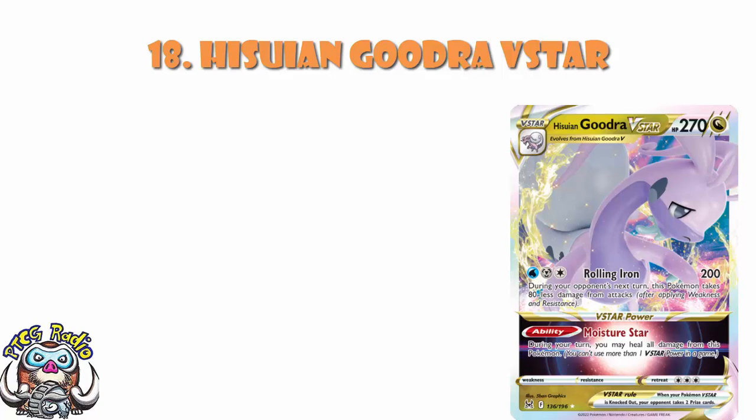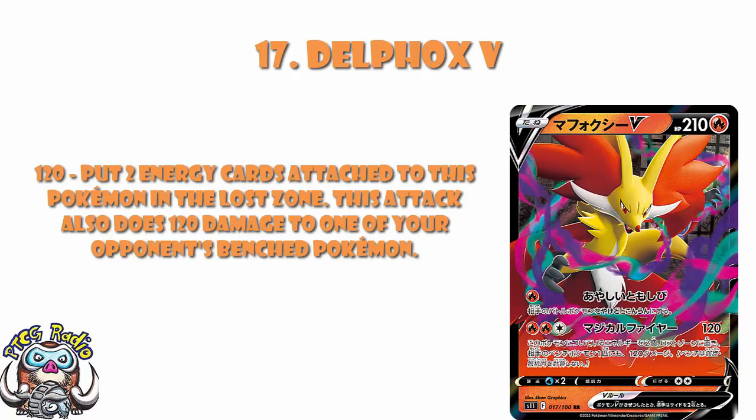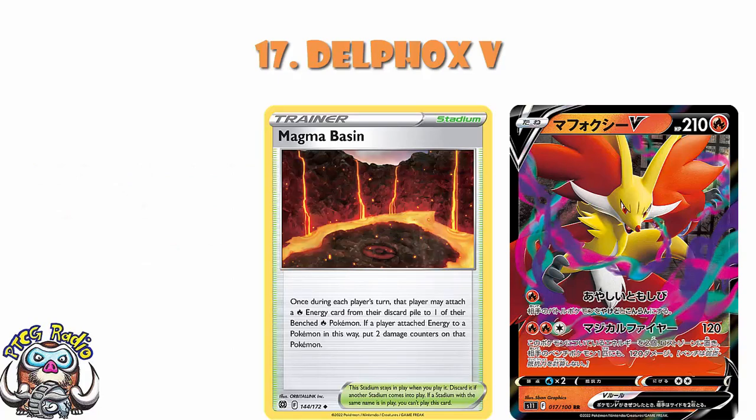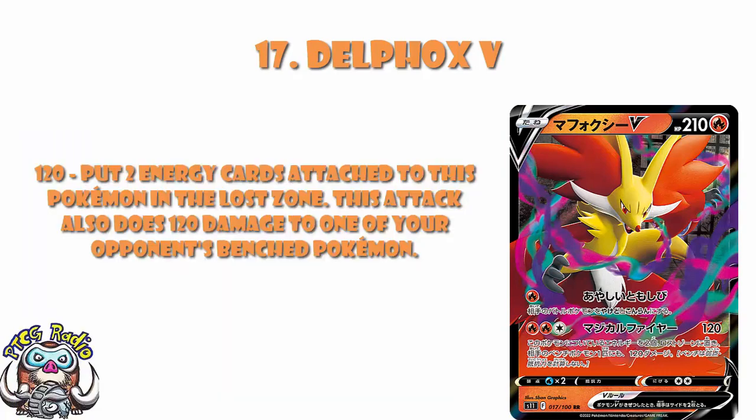In at number 17, we've got Delphox V, and this is one of those ones I can't help but think I like more than everybody else. Delphox V has an attack for free energy that puts two energy cards from this Pokémon into the Lost Zone, does 120 to your opponent's active and 120 to one of their bench. We've got Magma Basin that lets you attach a fire energy from your discard pile, and Melanie that lets you attach a water energy and draw three cards as your supporter for the turn. All of a sudden you attach, and you're using this straight away — a legitimate potential turn-two or even turn-one going-first attack.